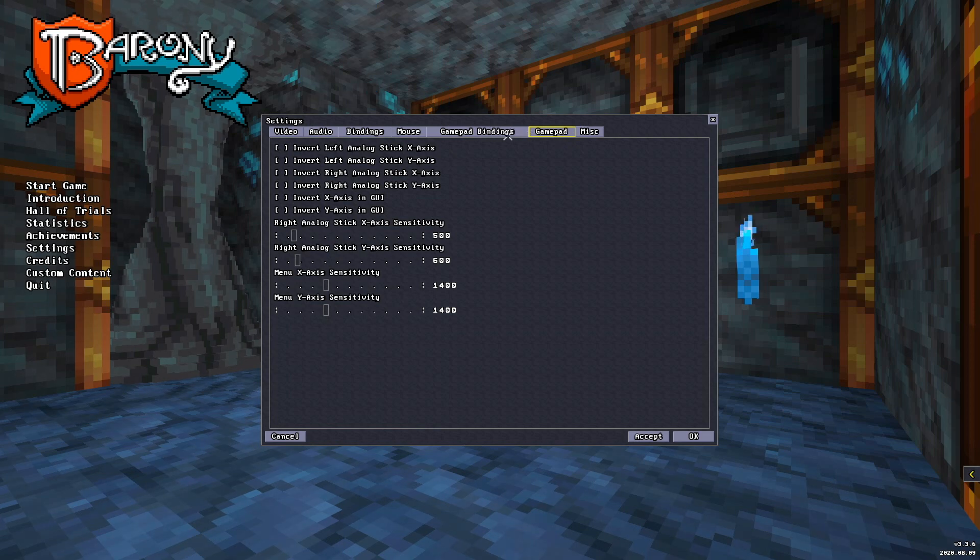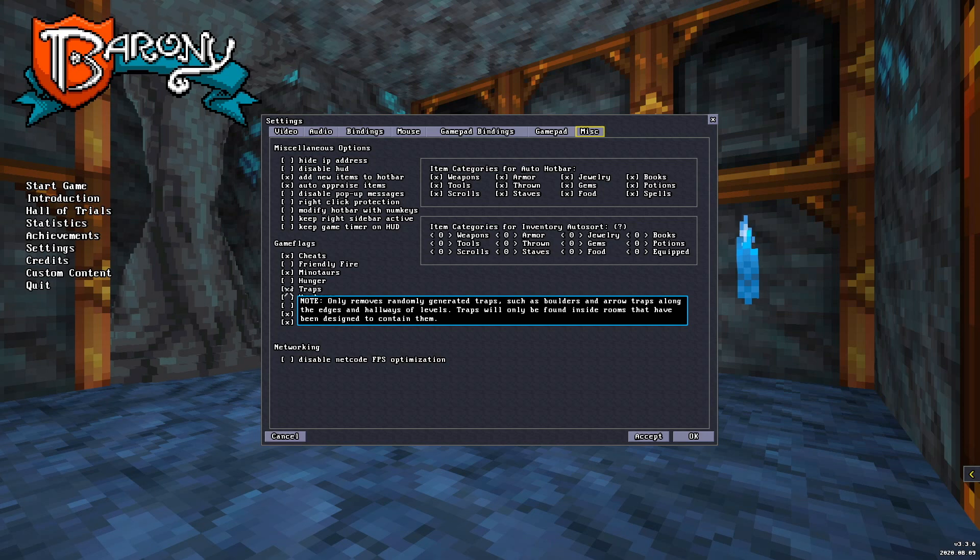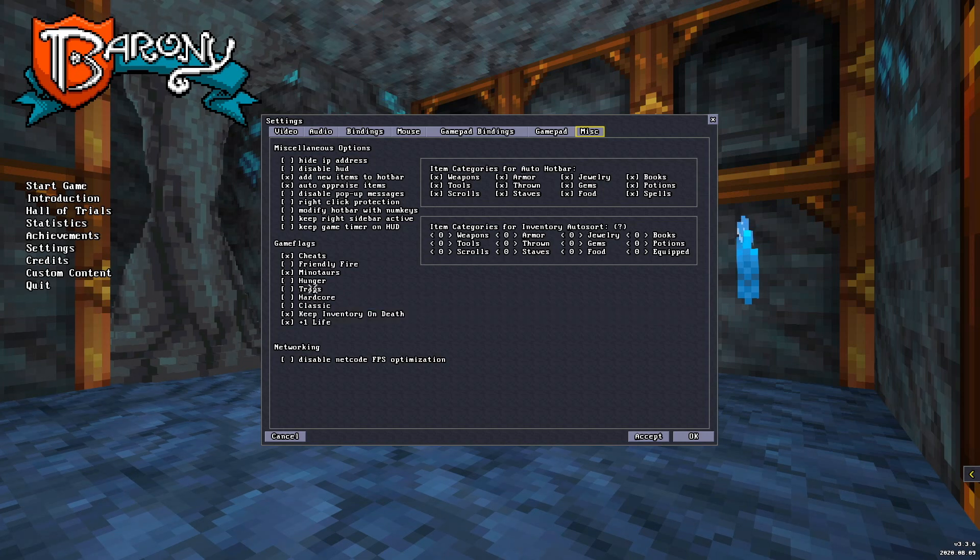You can use a controller for this game on PC, which is great. Under cheats I'll turn some things on just in case. There's a plus-one life, keep entry on death. No hunger — we don't want that. There's an option to disable spawning through regular levels to give you more time on each level. Traps like boulders and arrow traps can be disabled too.